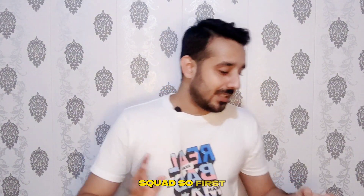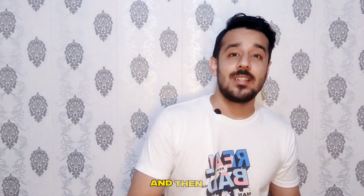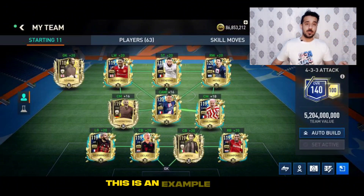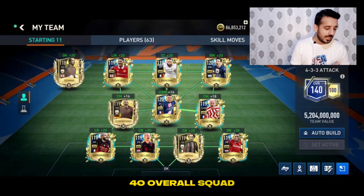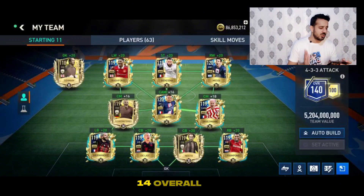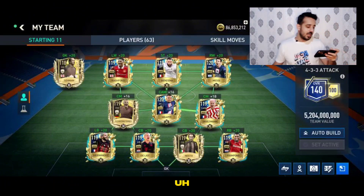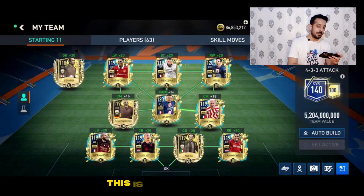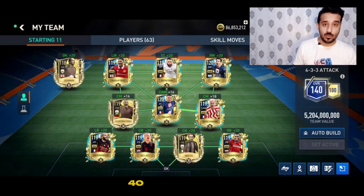Most players are exchanging their squads to get club points — don't do that. You need a high overall squad first. Get the high overall squad first, and then if you have remaining players, use those. Now the main question: how to get a 140 overall squad? Here on screen you can see an example of a 140 overall squad — all players have a rating of 114 to 115 overall, with skill boosts ranging from 19 to 20, and some players have 16, 16, and 18 as well.